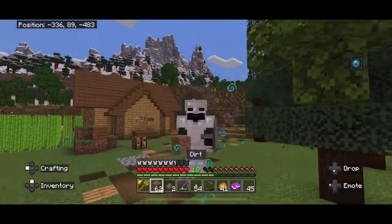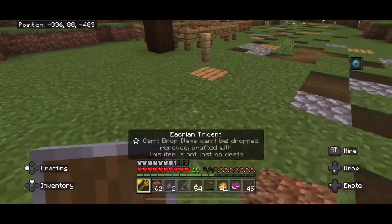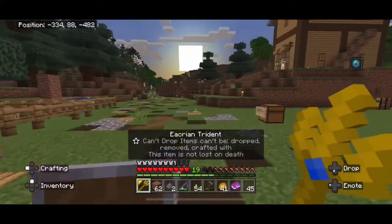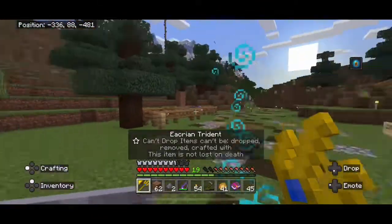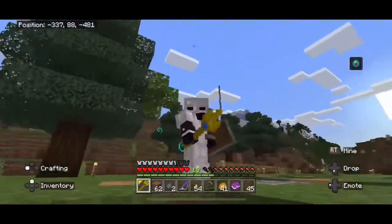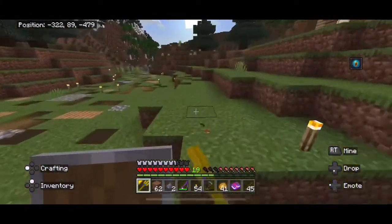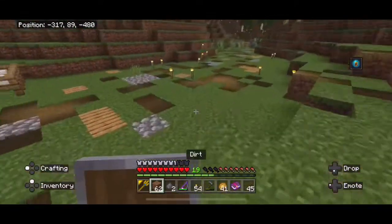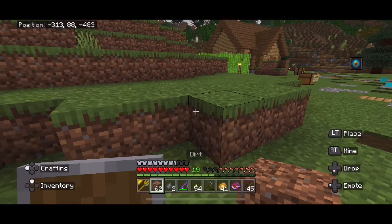Hello guys, welcome to a Minecraft video. Today I'm going to show you the abilities of the Okrian Trident — it has a blue soundfire in the middle and a gold trident. I got it from the sea shrine. Just a note: at the time of uploading this, the conduit effect is no longer a thing and only water breathing remains.